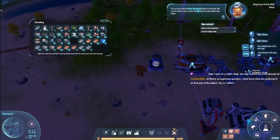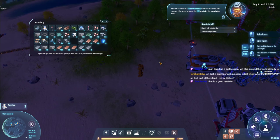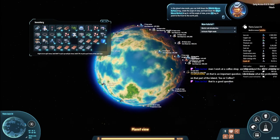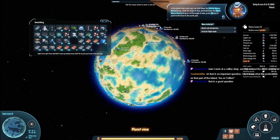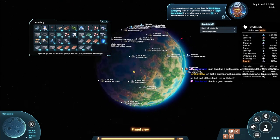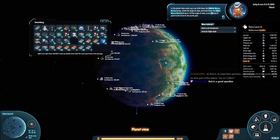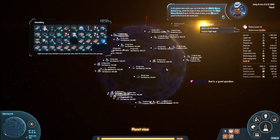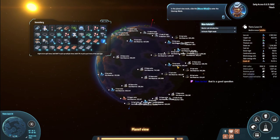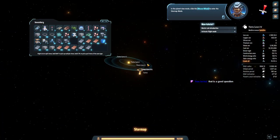You can now click the planet thumbnail button in the lower left corner of the screen, or press the M key to try the planet view mode. In the planet view mode, you can hold down the middle mouse button and drag to rotate the angle of view, and hold down the right mouse button and drag to roll the angle of view. Press N key to point to the north pole. In the planet view mode, slide the mouse wheel to enter the star map mode. We knew about that mode, that's okay.